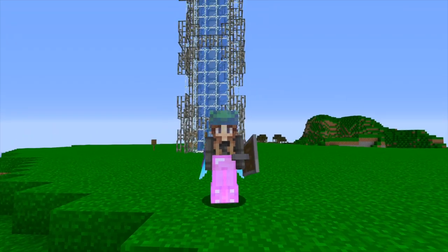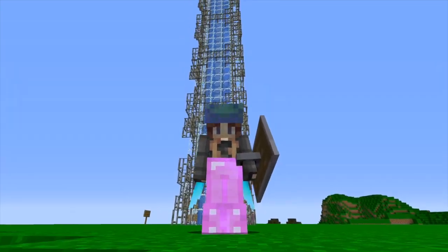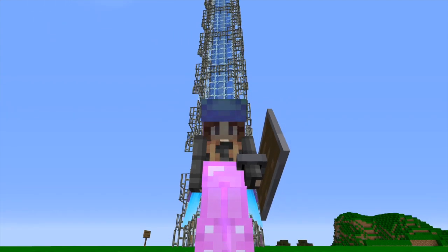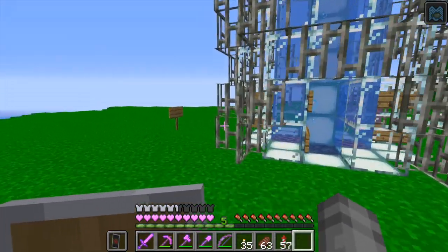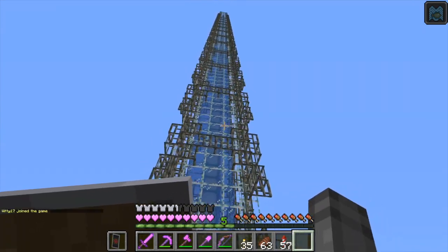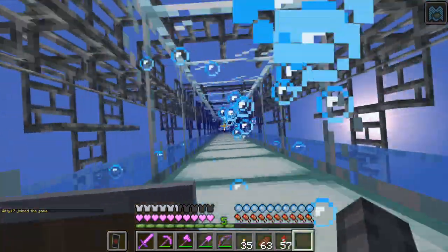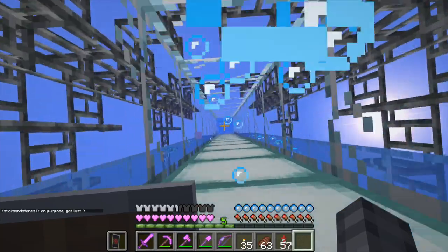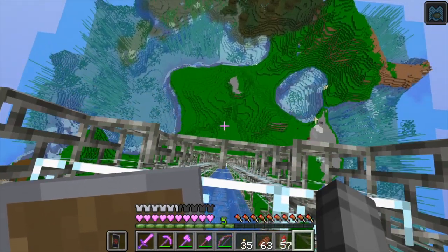Hey guys, Steena Rose here and welcome back to another episode from the Wells Night Patreon server Season 4. We are here on the base and we have made some significant progress on our great big tower to the sky. Look at it - it goes way up there, that's y200 way up there. Today I want to do some more work on this amazing tower, and on Graceful's live stream we put up the iron bars going all the way up - these are supposed to be the structural iron support around the outside of this water elevator. Water elevators are a thing now in Minecraft, which is good because that would be a lot of stairs.